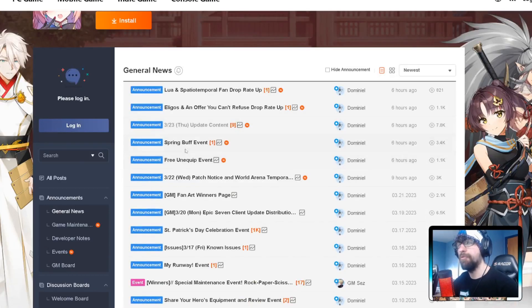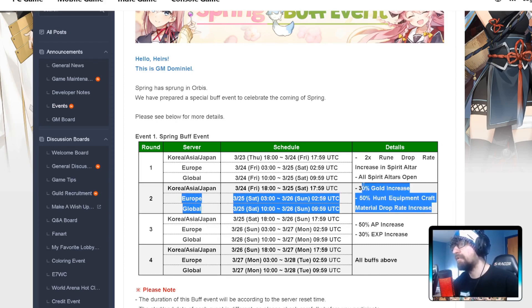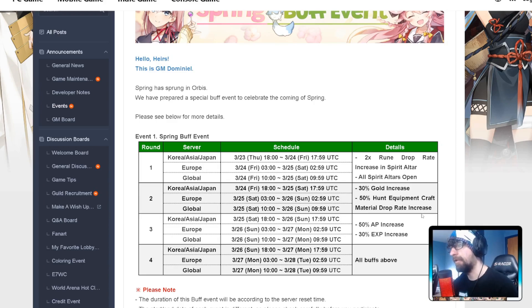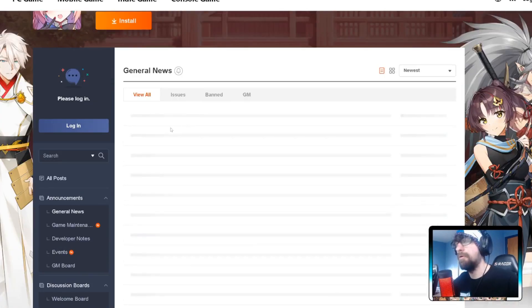Finally, we're getting the spring buff event — gold increase, hunt buff increase, and all that. For global, Saturday is when we get the hunt buff, so save your leaves for Saturday. Friday will also be nice. Sunday is AP, and Monday is all buffs. If you're on the Korean, Asian, or Japanese server you'll be a day ahead — starting Thursday and finishing Sunday. For European and global, we start Friday and finish Monday. Save your leaves for Saturday and the Monday buffs.